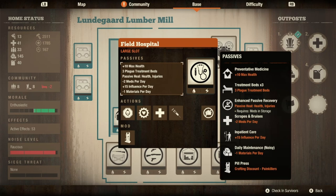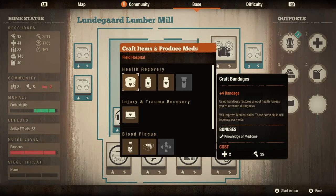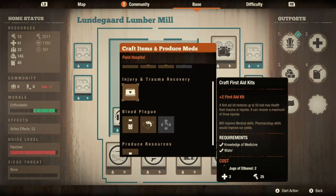The field hospital gives you preventative medicine, which is a plus ten max health. You have three beds, just like a level three infirmary, with enhanced passive recovery for quicker health and injury healing. Scrapes and bruises costs you two meds per day. You get inpatient care, which gives 15 influence per day - not really enough to write home about. It does cost a material, and I put a pill press in here.